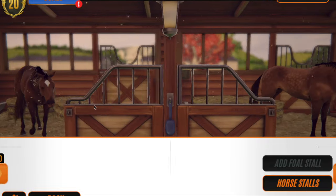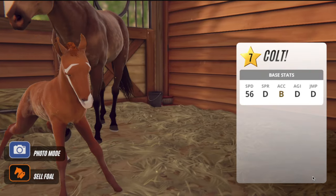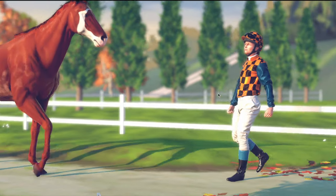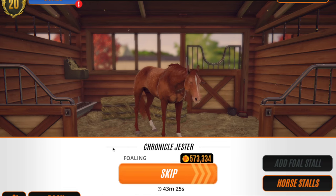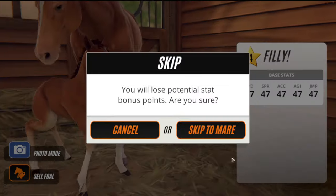That foal is 175 to skip, so I'll skip it. Hopefully we managed to get a black foal — nope, that's chestnut. And this is how it's not cheating: even though the dad was a black horse, the baby can come out any color at all. Let's see the others — another chestnut, just breeding chestnuts left, right, and center.